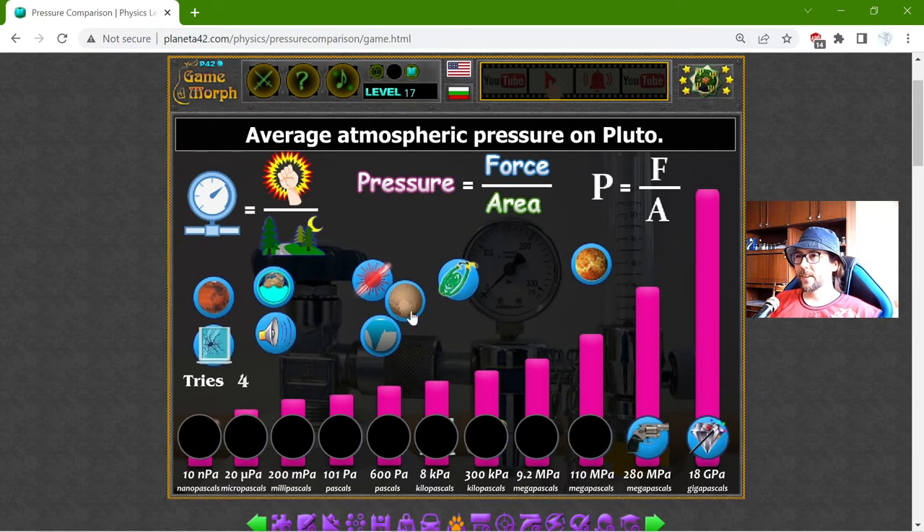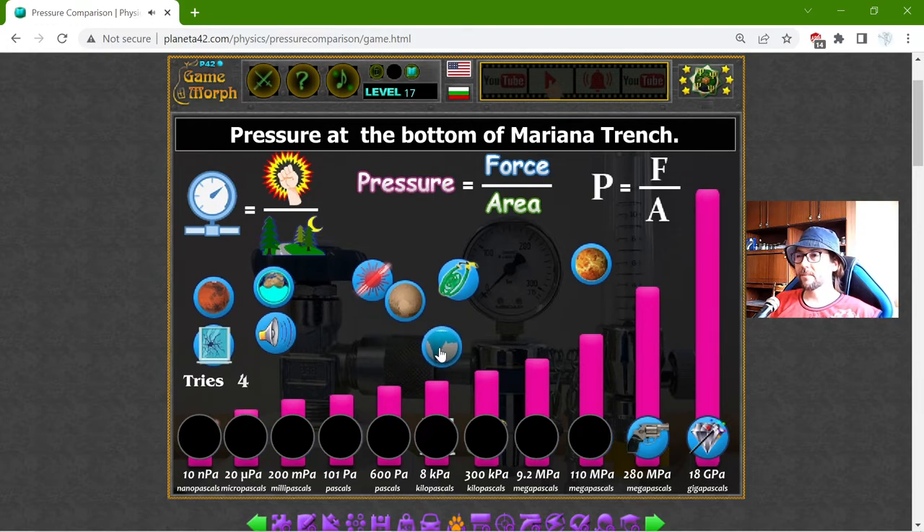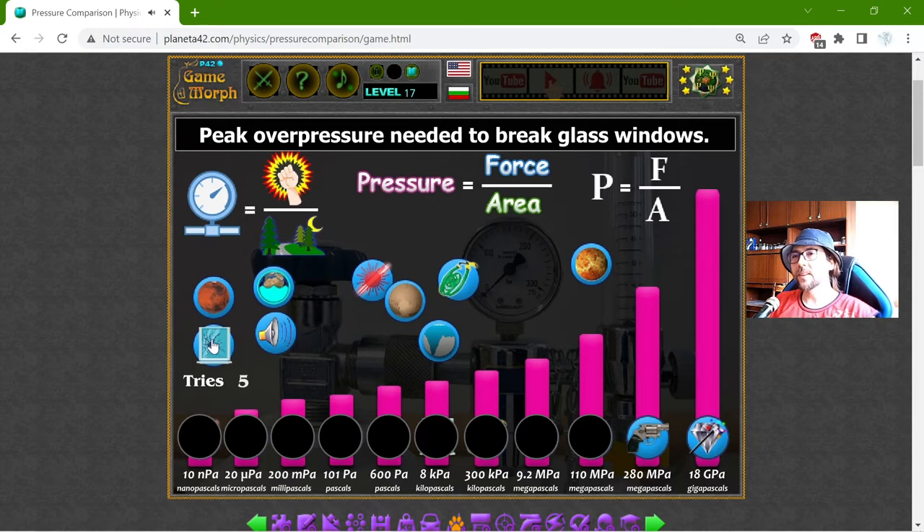Now, the pressure at the bottom of the Mariana Trench — I'll come back to that. First I will use the hints. I can see that the peak overpressure needed to break a glass window is about 8 kilopascals.